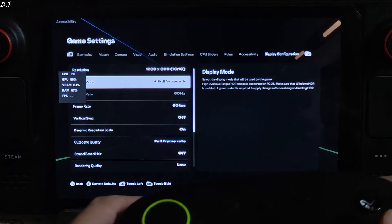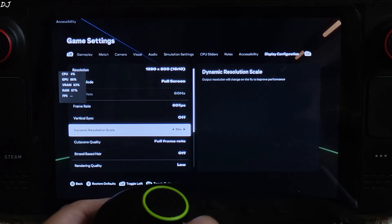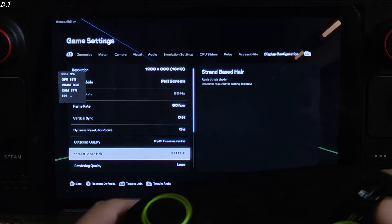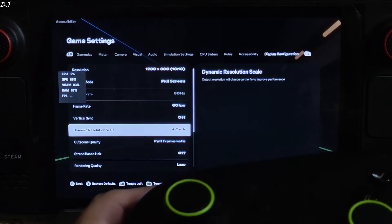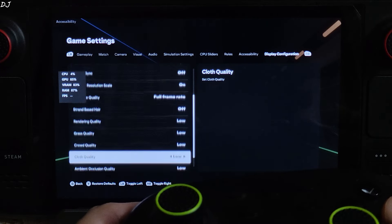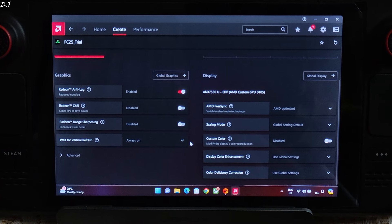In-game settings on Steam Deck: 800p resolution, display mode full screen, frame rate 60fps. I own the LCD variant of Steam Deck, which supports up to 60Hz refresh rate only. If you observe a lot of stuttering during gameplay, just cap the FPS at 30. VSync off in-game, but enabled from Adrenaline overlay. Dynamic resolution scale enabled, cutscene quality full frame rate, strand-based disabled at low settings, motion blur off. In Adrenaline settings for FC25, I've enabled Radeon Anti-Lag and VSync.